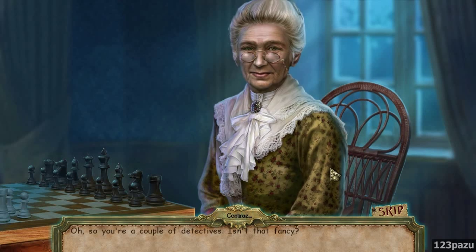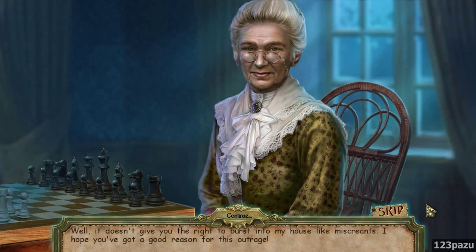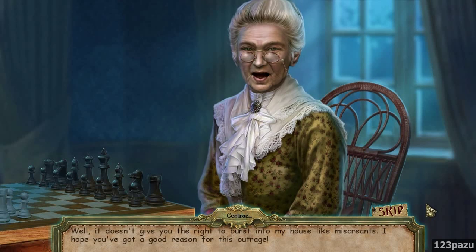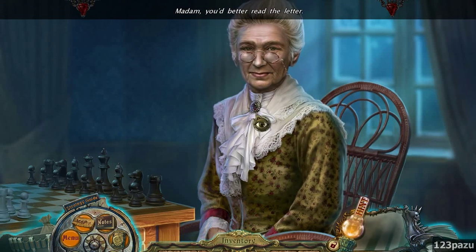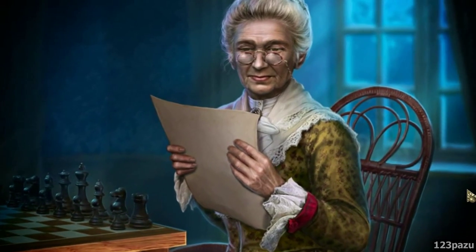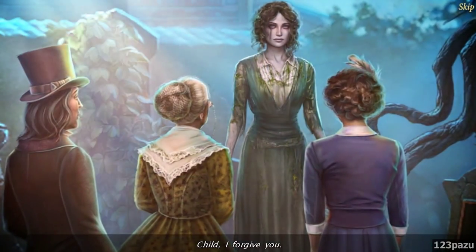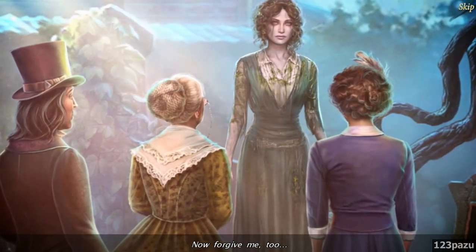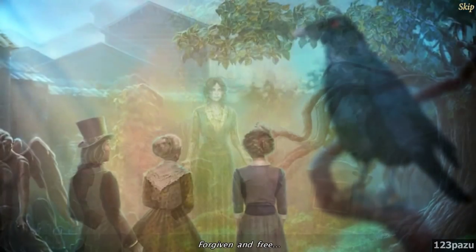Oh, so you're a couple of detectives - isn't that fancy? Well, it doesn't give you the right to burst into my house like miscreants. I hope you've got a good reason for this outrage. Guess what? I have permission from your daughter - your dead daughter. Madam, you better read the letter. Prepare yourself. Good girl. Oh, poor girl. Child, I forgive you. Now forgive me too. The heart is free of evil - forgiven and free!